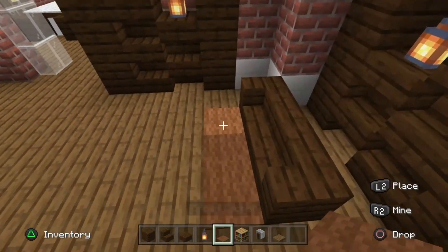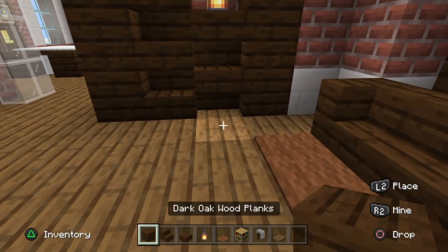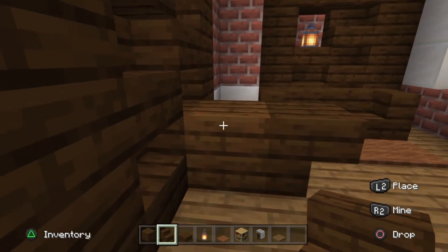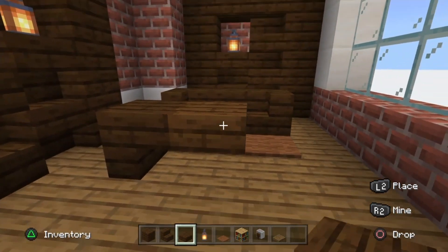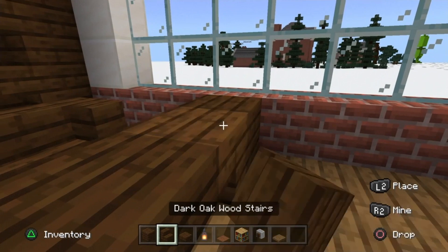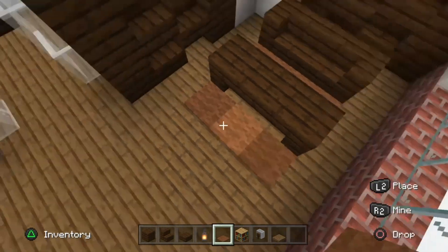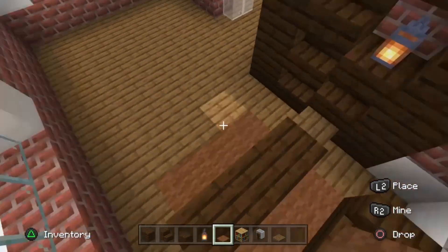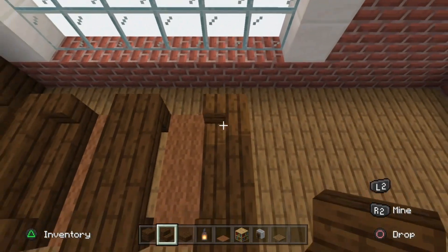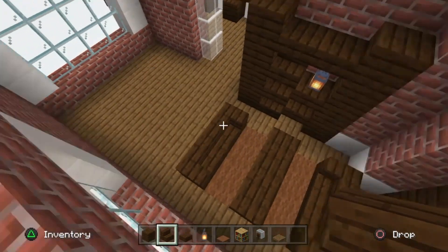Place a temporary plank block to help position an upside-down stair, then remove the plank. Add a wood slab next to the upside-down stair and use another temporary plank to position another upside-down stair for the table. Add another row of carpet three blocks long, then another chair facing the window, one facing the other sofa, and one curved around facing the unit for a nice table-and-chairs arrangement.